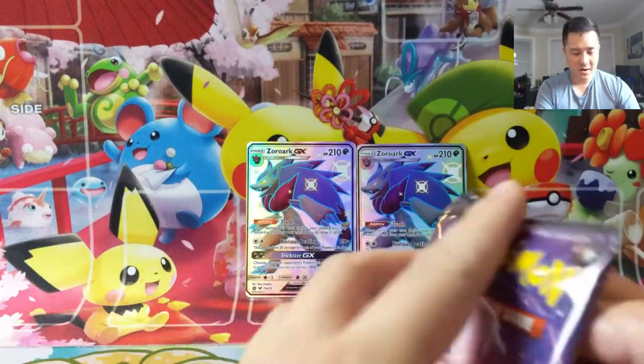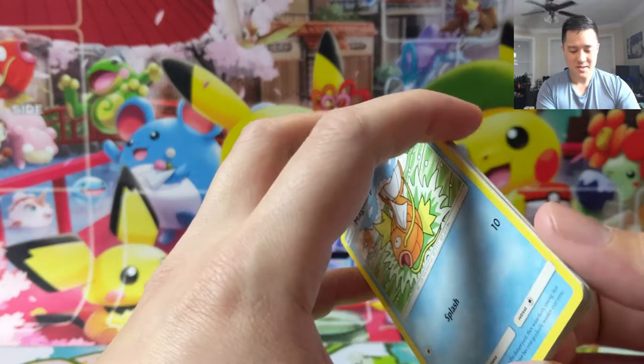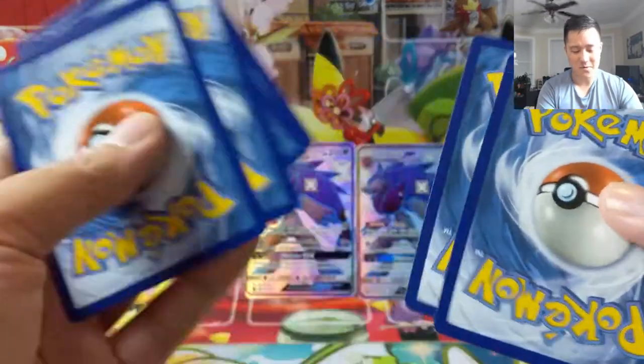Two Zorarks. That card looks amazing — so much better than the Metagross with the Ultra Ball. Definitely the one that we prefer. Hope everyone's having a good day. We are getting right into our first pack.